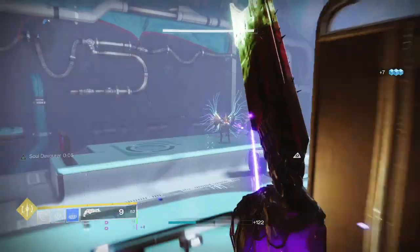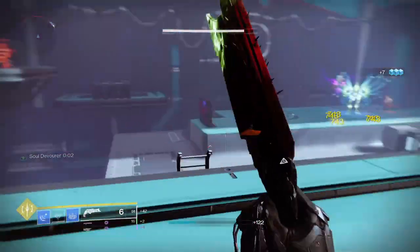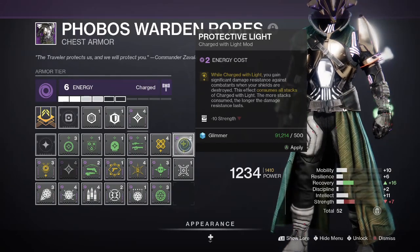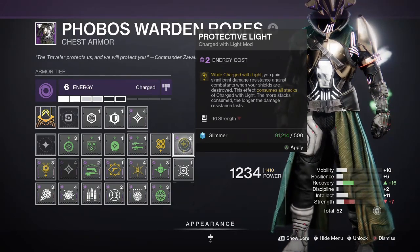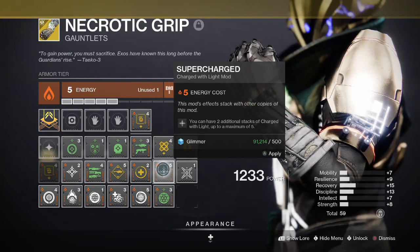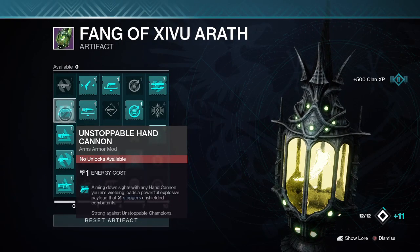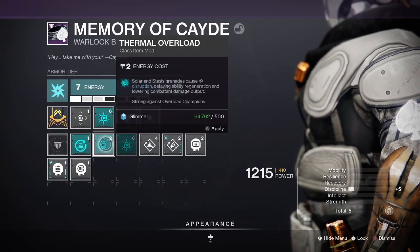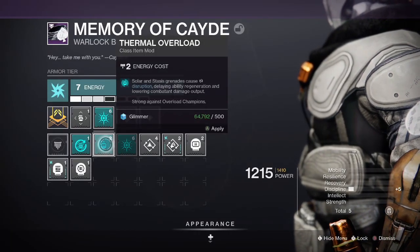As for other weapons in this build you won't need any — Thorn with Necrotic Grip is all you need. You could swap out High Energy Fire with Protective Light to add some survivability into your gameplay, along with Supercharge to further enhance this build. For this current season you can use the Unstoppable Hand Cannon mod for anti-champion content, as well as Overload Grenades with the Thermal Overload mod.